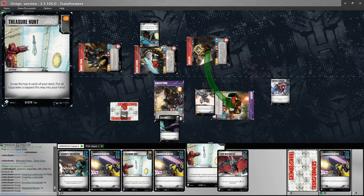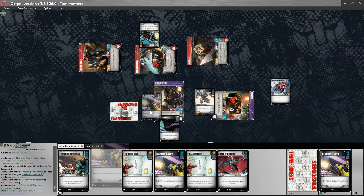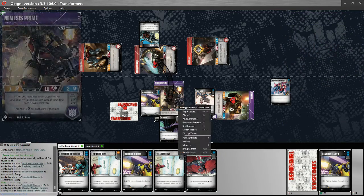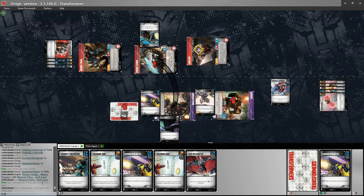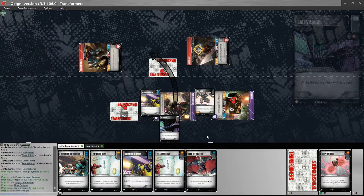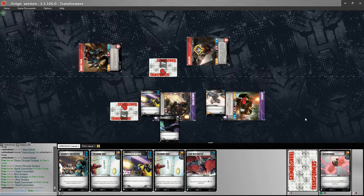I drop one of my Security Checkpoints and the Handheld Blaster gets some double blue pips back into my deck. I equip a Handheld Blaster to get some gold. I'm fine transforming Nemesis and swinging with him — he'll get the plus 3 out of my opponent's attack phase. I flip a decent amount of orange and my opponent does not have the best defense flip, so I do get a kill, which is helpful. So I won't be down 3-2 or 3-1 on the next turn — I'll just be down 2-1.